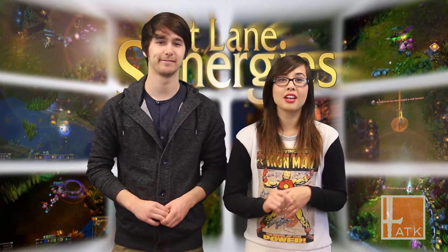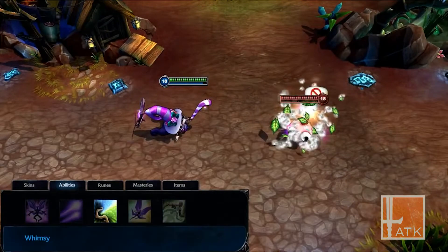As far as lore goes, these two champions probably possess the worst synergy, but when it comes to gameplay the two complement each other unlike no other. Lulu is able to protect Kog'Maw even in the slimiest of situations, providing him immense amounts of peel and defensive abilities. She is able to slow targets chasing down Kog'Maw while polymorphing any imminent threats.